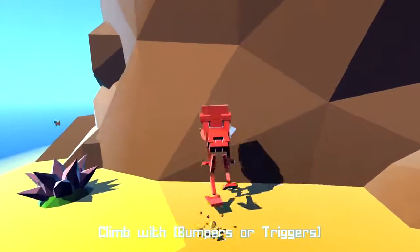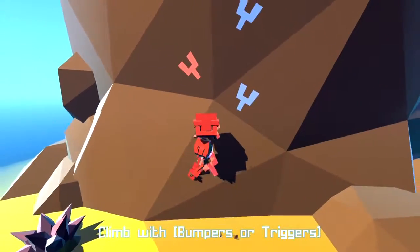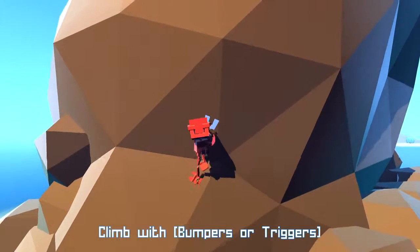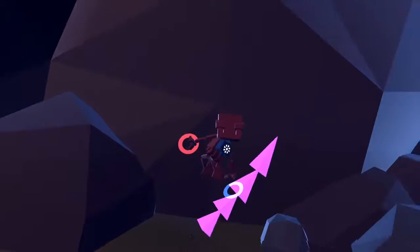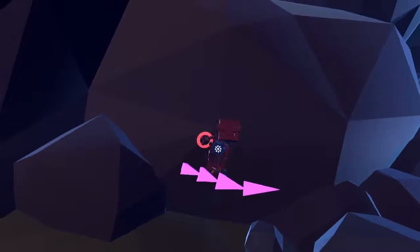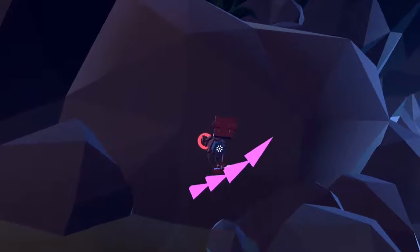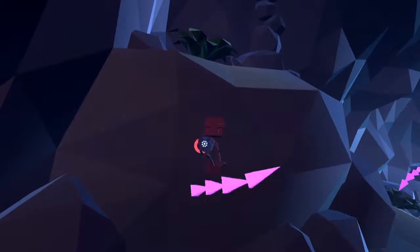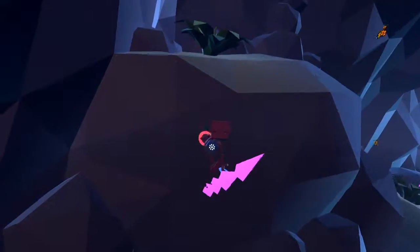Your main form of interaction involves using the triggers to grab objects, alternating left and right to climb. It takes effort to scale the environment, but not in a bad way as the sense of struggle feels rewarding. The controls aren't as nightmarishly awkward as a game like Octodad either. Plus, Bud is capable of gripping any object his hands come into contact with, even if he's hanging from the ceiling.